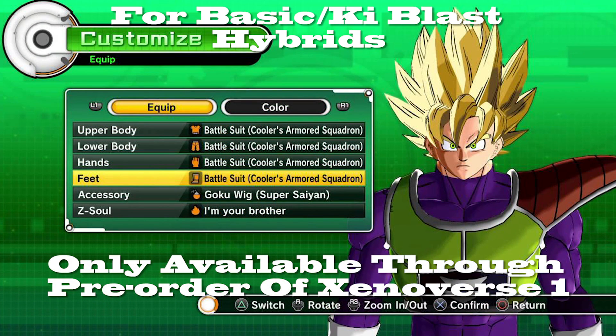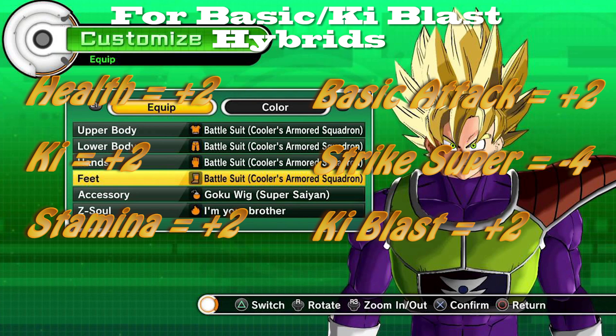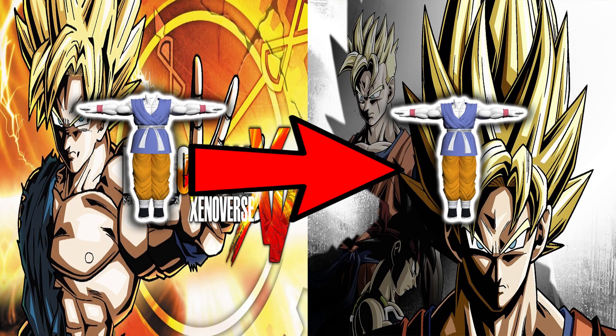The last one on the list is the Crystal Battle Suit. Sadly not everyone has this — it was a special pre-order bonus for Dragon Ball Xenoverse 1. For those of you who do have it, the stats are: plus two in health, plus two in ki blast, plus two in stamina, plus two in basic attack, minus four in strike supers, and plus two in ki blast supers. This is geared towards basic and ki blast hybrids and it's amazing. I'm very sad I don't have it because I didn't pre-order the game.